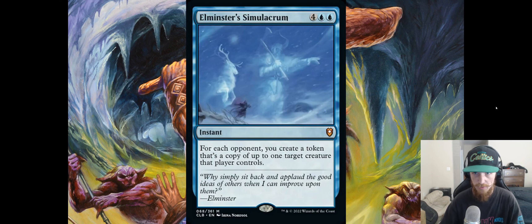Elminster's Simulacrum — four blue blue instant. For each opponent, create a token that's a copy of up to one target creature that player controls. This card seems a lot worse than Blatant Thievery. The important part of Blatant Thievery is that your opponents no longer have the great thing you took — this doesn't do that. They keep their thing and you just get a token copy. This might be good in a blue-green or blue-white token deck specifically, but I would not jam this into any random blue deck.